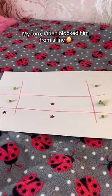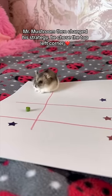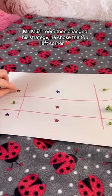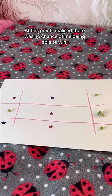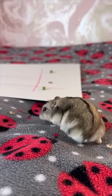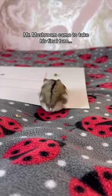My turn — I then blocked him from getting a line. Mr. Mushroom then changed his strategy and chose the top left corner. At this point I realized there was no chance of me being able to win, so I picked a random square. Then Mr. Mushroom came to take his final turn.